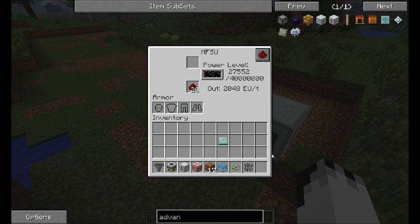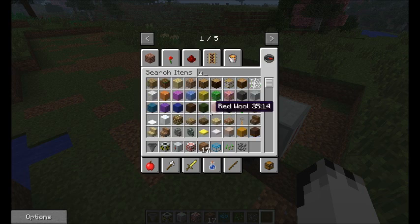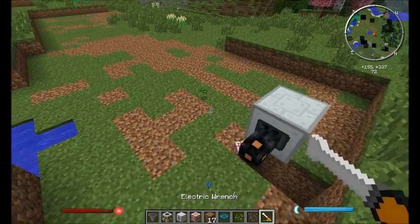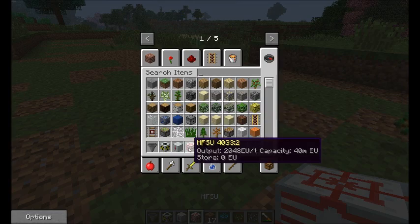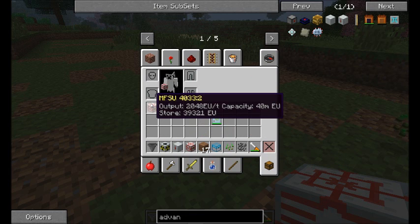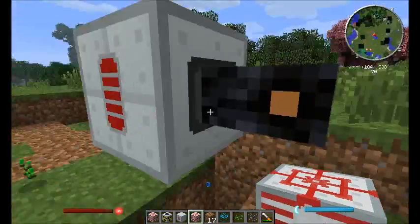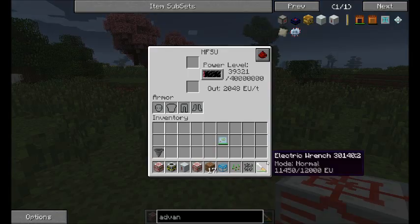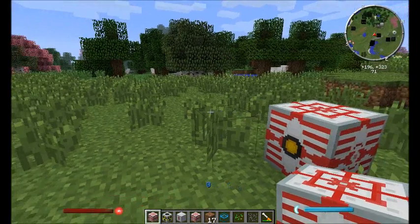Let's use some redstone. So we've got 49,152 energy in there. Now if we get a wrench and undo it, pick it up — it ends up in our inventory. And it's storing 39,321. So it's removed 20% of that energy when you wrench it. But then you can just put it down again as normal, and it has that energy inside it. If you wrench it again, you lose another 20%, but you can move it around.